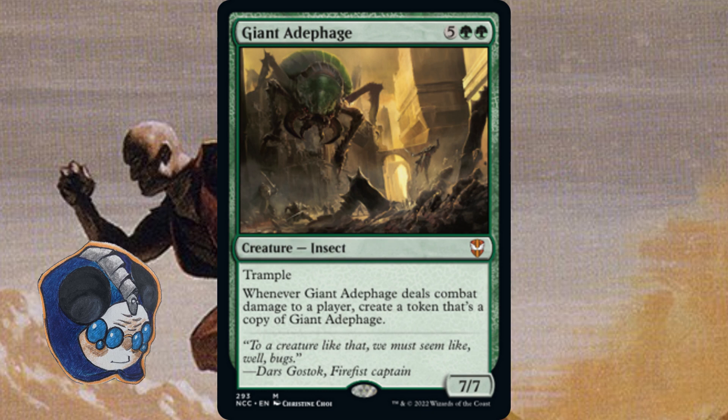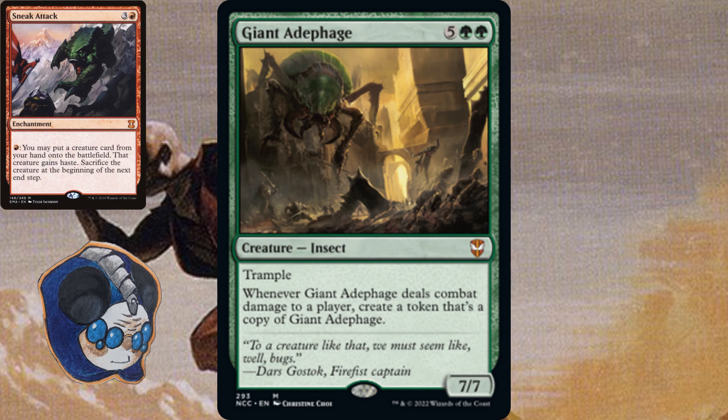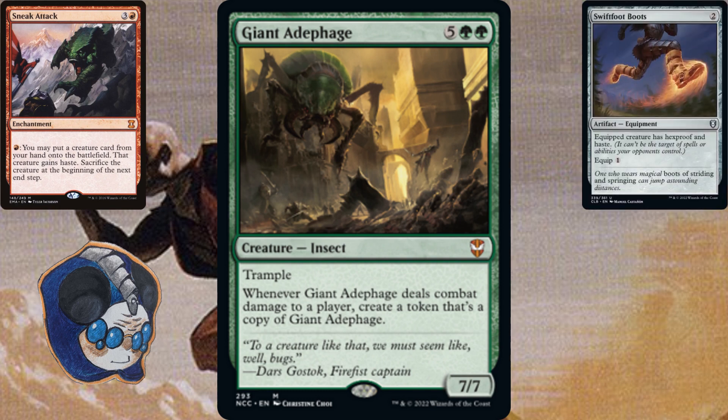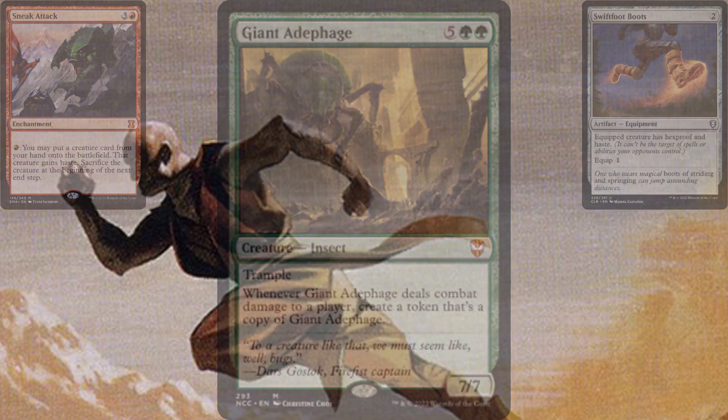Maybe try mixing in a few creatures that have ETBs as opposed to ones that have attack triggers. Alternatively, you can look at ways to give your slow threats haste or indestructible so they're at least harder to take down. Cards like Sneak Attack can give creatures haste and let them attack immediately, or cards like Swiftfoot Boots can give them haste and hexproof so they can't be hit by removal in the first place. It's not perfect, because they can still use removal when you attempt to equip the boots or before the Sneak Attack creature gets to combat, but it makes them at least as good as Two-Headed Hellkite.